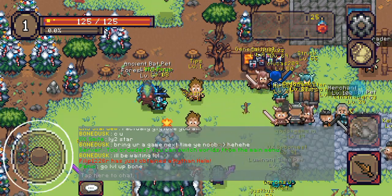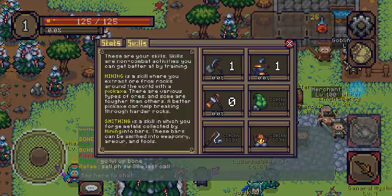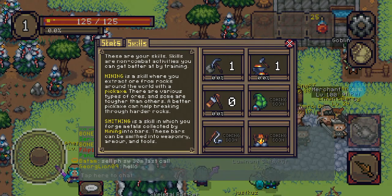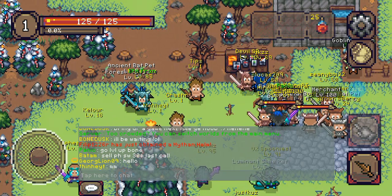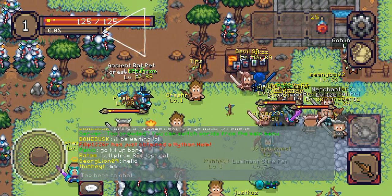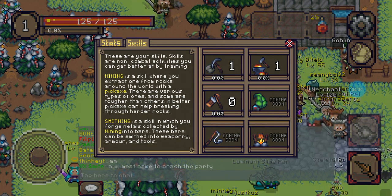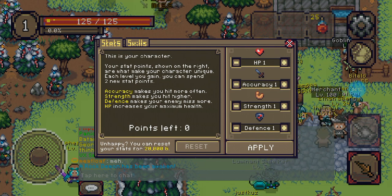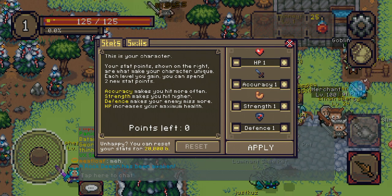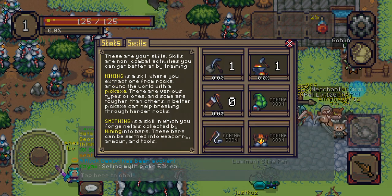Continuing on controls: bottom left you've got your directional pad touch screen — this is all touch screen by the way. Top left you've got your level and your health bar which is the red bar, and below that is your combat experience or level experience bar. If you tap on your level it brings up the level-up points screen, which I'll go into later.